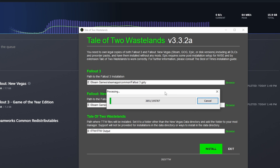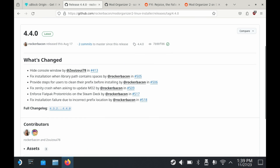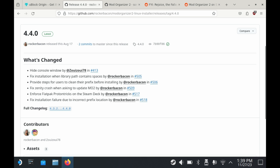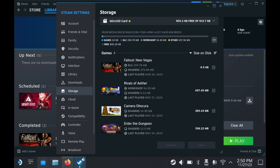Now let's talk about prepping your Steam Deck. We're going to use the Rocker Bacon script, which was updated back in August and now works better than before. You can now install Fallout New Vegas on your SD card and have your mods be there too. Go to the GitHub page, then go to Releases, and download the tar.gz file. Extract it, preferably into its own folder. Make sure Fallout New Vegas is installed — you can actually install it on a micro SD card now, along with your mods.